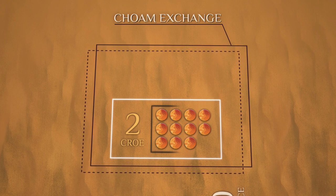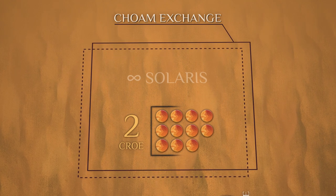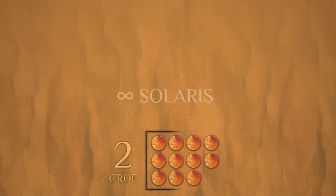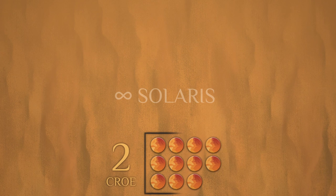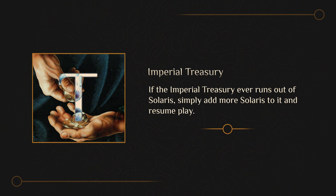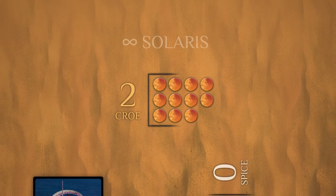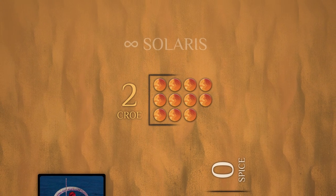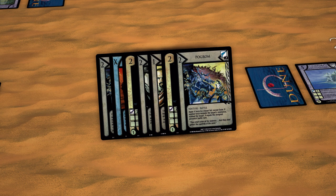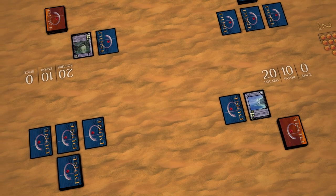The Guild Horde is where players will buy and sell spice, and the Imperial Treasury is where houses pay and receive Solaris. To setup the Imperial Treasury, place at least 20 tokens denoting Solaris in a location accessible by all players. If the Imperial Treasury ever runs out of Solaris, simply add more and resume play. The Guild Horde setup will be covered later, and is usually located next to the Imperial Treasury. Finally, all houses draw seven cards from their house deck to form their opening hand of cards. Game setup is now finished, and to start the game all players begin the opening interval of the turn.